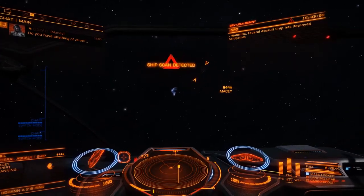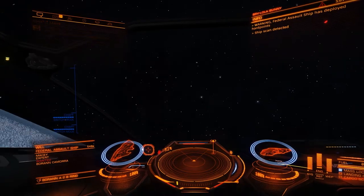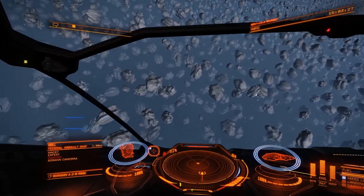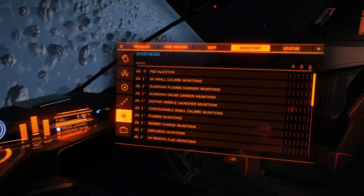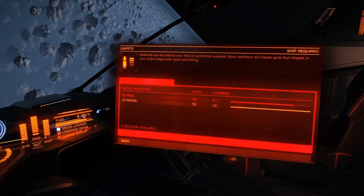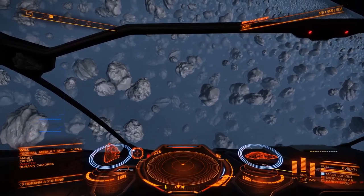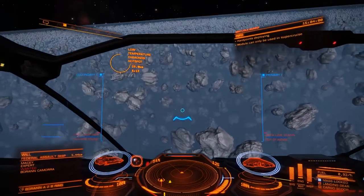You can scan them in return. Usually what will happen is they'll say 'have you got anything?' and you say 'no.' And I realize now that I've forgotten my limpets, which isn't a massive problem because we should be able to synthesize some. Go to inventory, down to synthesis, find limpets — and I don't have enough. I do not have enough iron and nickel to synthesize them. That's going to be a problem.